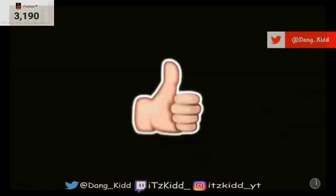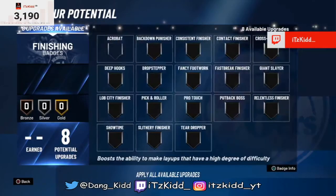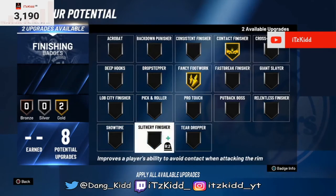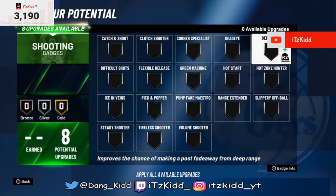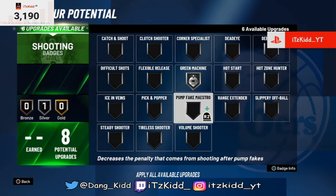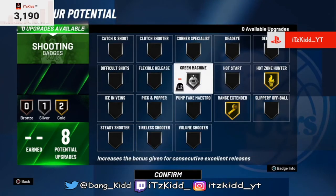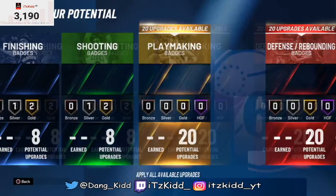Let's get into the badges for the two-way slashing playmaker. Max out contact finisher, fancy footwork, and slithering. Keep in mind there's no more quick draw for shooting this year. We don't even know if they fixed green machine — in 2K20 green machine really only worked on silver.